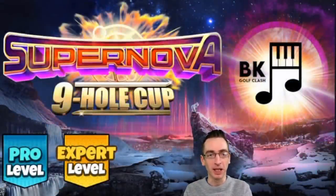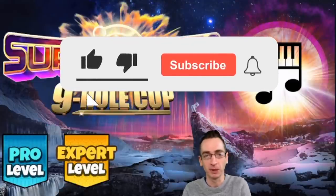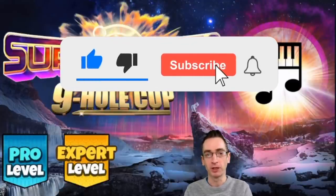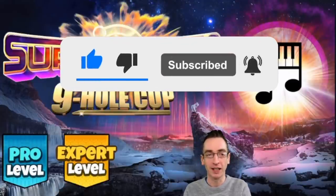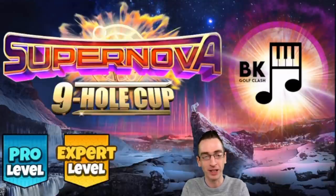Hi everybody and welcome to this playthrough for pro and expert division for the Supernova Nine Hole Cup. Before we get started, please hit thumbs up on the video and make sure you subscribe to the channel as well. We are tackling one of the trickier courses in the game — full nine holes of the Porthello Cove — so preparation is the key because there are some very tricky moments to negotiate.